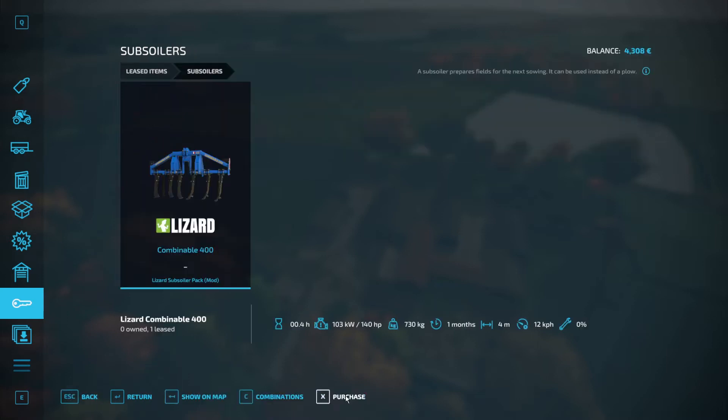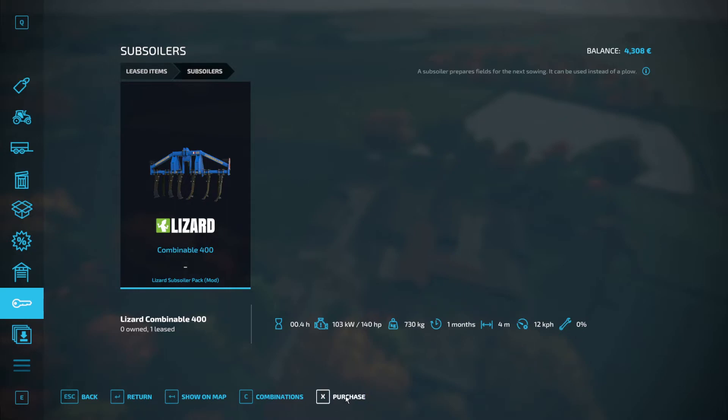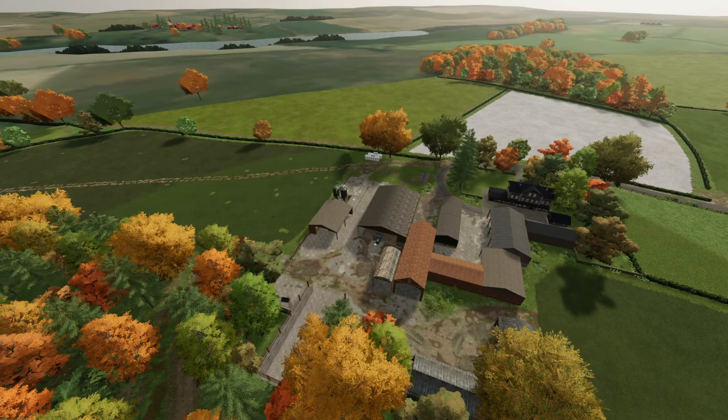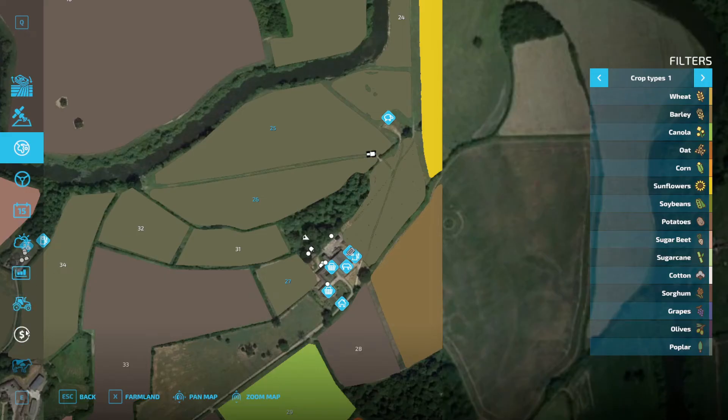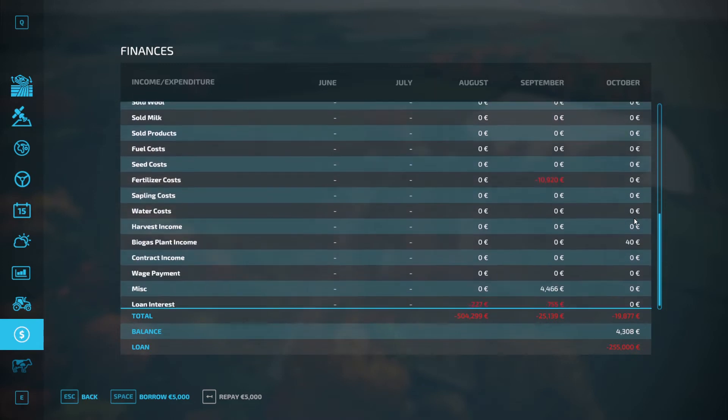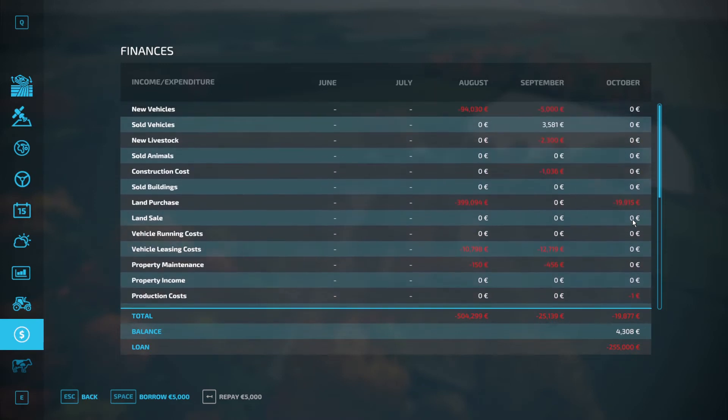We have the option to purchase the leased equipment at any stage. If I click that, you can see we can purchase now for £11,000, but we don't have that money — we're currently sitting on £4,300. And if I run back here to the bank, you'll see we have a loan out of £255,000 to pay back as well.